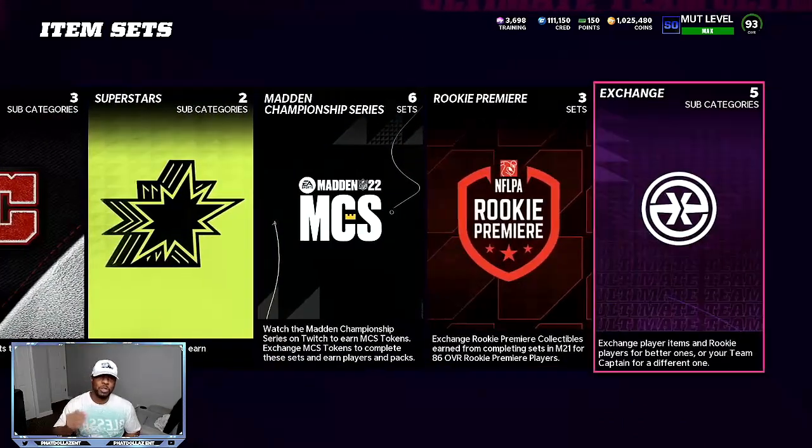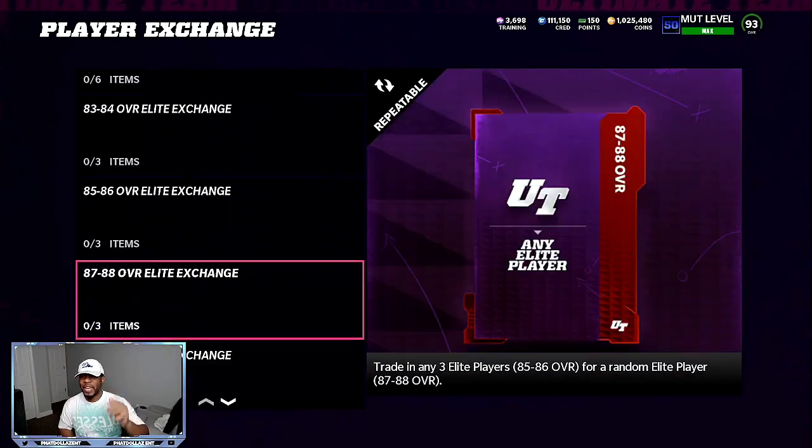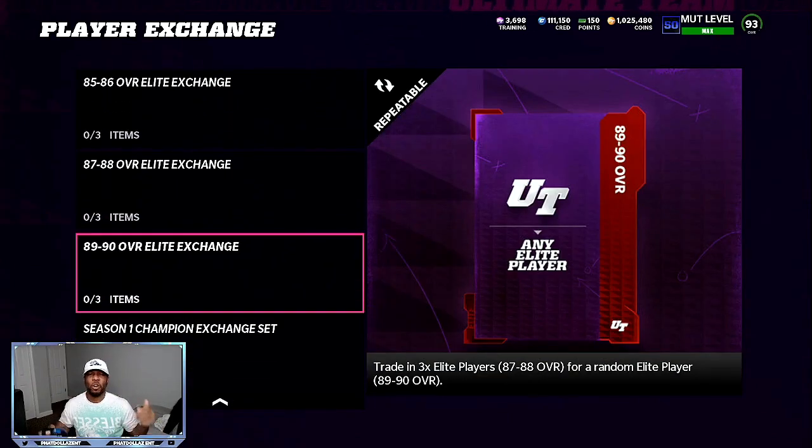There are a couple of different ways. You can go do your legend solos and get free 88 overalls. You take those free 88 overalls or 87 overalls — depending on which legend solos you do — and come right here, put them in for free. You can't sell them, so put them into the 89 to 90 overall set right now while the prices are super high. When you pull at least an 89 or 90, that's going to be between 55,000 coins and up to 90 or 100,000 coins for free. You do the solos for about 10 to 15 minutes and you get 80 or 90,000 coins most of the time.